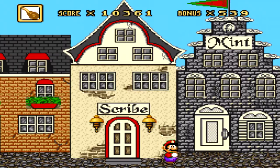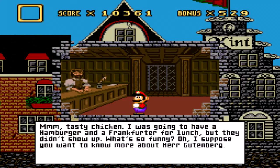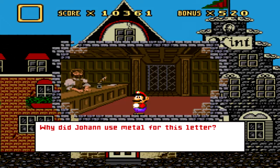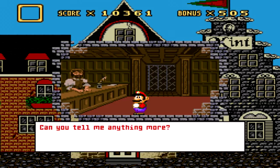Over here, Mr. Hungry Man. What's the secret project? Taste or chicken? I was going to have a hamburger and frankfurter for lunch, but they didn't show up. What? What's so funny? I suppose you want to know more about Herr Gutenberg. Why did Johan use metal for his letter? Oh, he tried wood first, but any fool knows that wood is too soft — the letters come out crooked and blurry. But Gutenberg kept on trying, and he used to work here, you know.